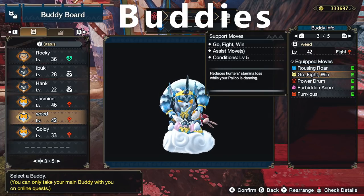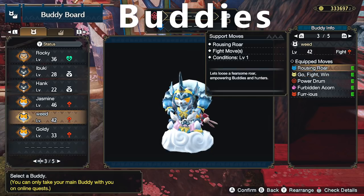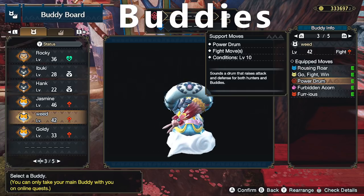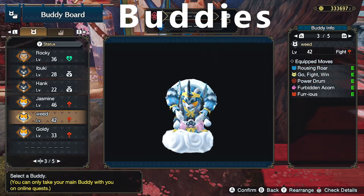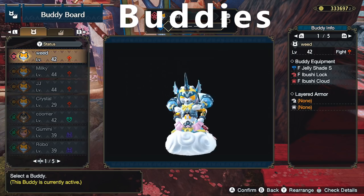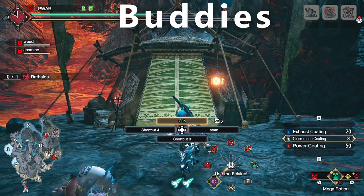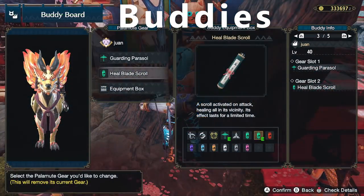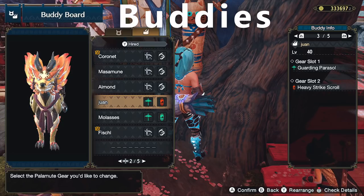Dogs and cats are important too, more so for cats. If you're doing a catless run, pretty much the old 2.0 builds would be best for you. But if you've got cat nip, you want a Fighter Palico with Rousing Roar and Power Drum — go fight win — for 30% infinite attack and defense up and more stamina. Bow users, bring at least one cat unless you're TA running. Use Felvine at the start of the quest to speed up their buffing. For dogs, go for the usual pair of Parasol and Heavy Strike Scroll combo.